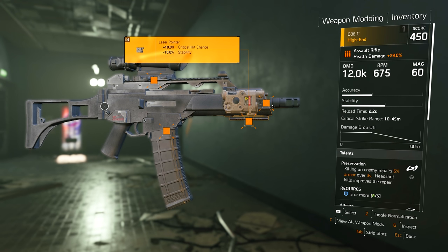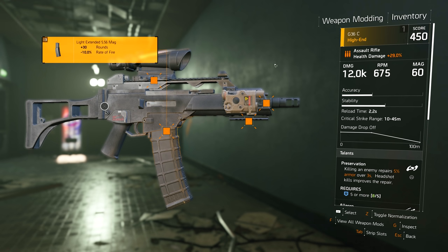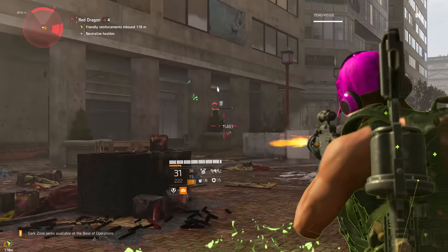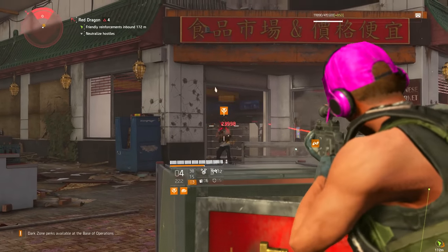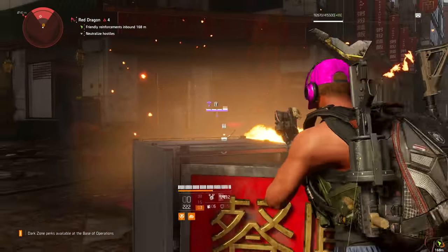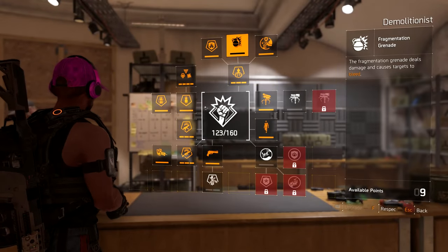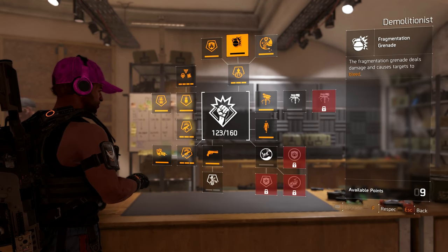The assault rifle only sits at about 15% crit chance, so it won't have as much synergy with Clutch. But it has more damage to elites and a larger magazine, plus damage to health — which is extremely powerful versus red bar mobs. Playing solo, you've got damage to health for red mobs and damage to elites for yellow mobs, which means even purple mobs aren't going to be tanky at all. You've basically got it all covered.